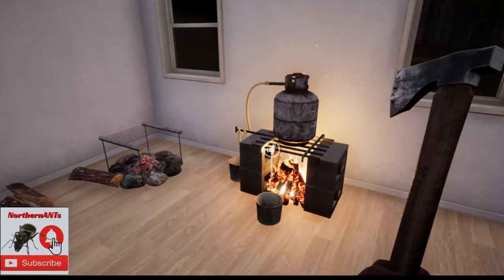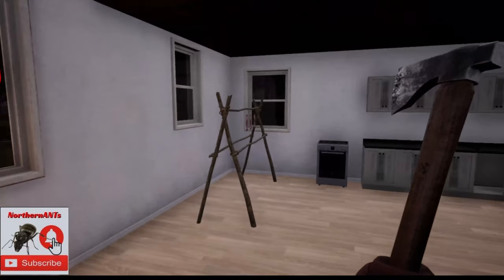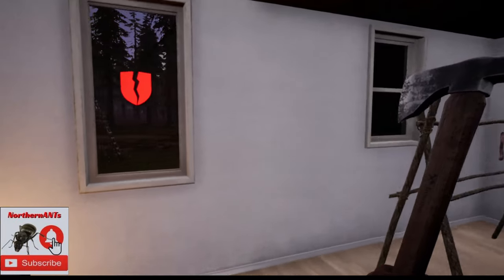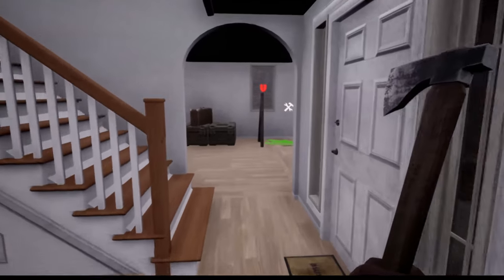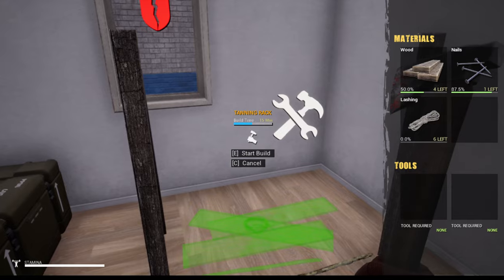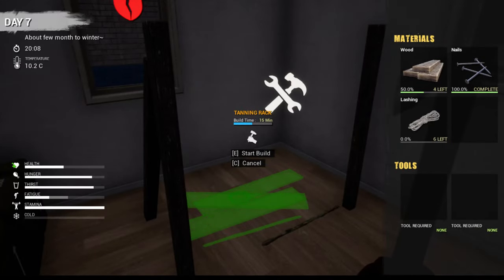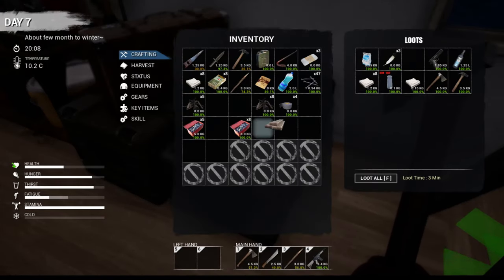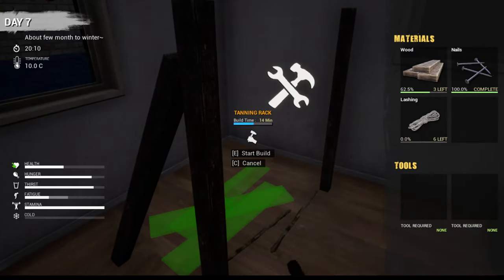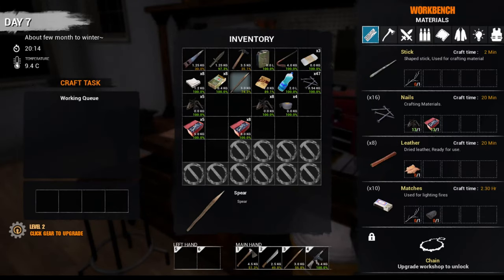Welcome back to Mist Survival. Remember to hit that subscribe button and the bell icon so you know when I release these updates for the game. Today we are going to try building a few things and gathering some resources. First we're going to work on this tanning rack. I waited until daylight but wanted to gather a few things first.